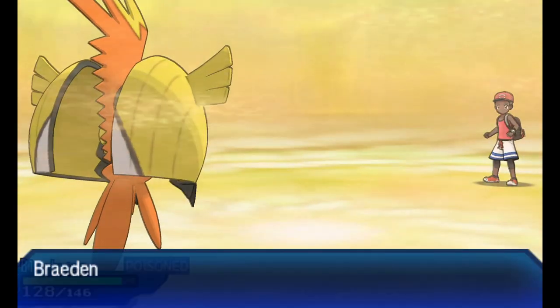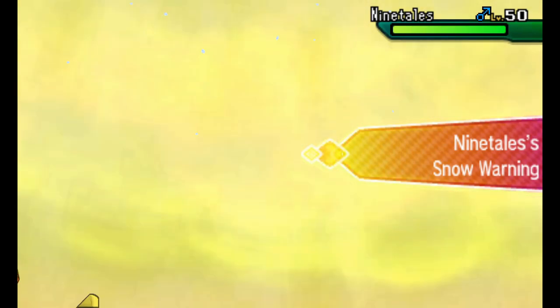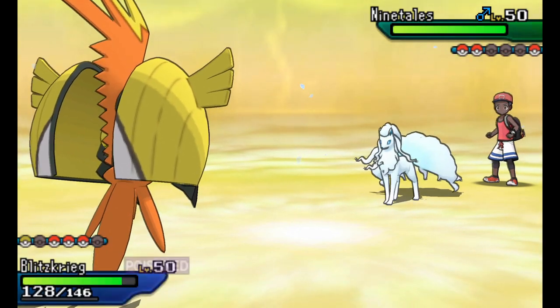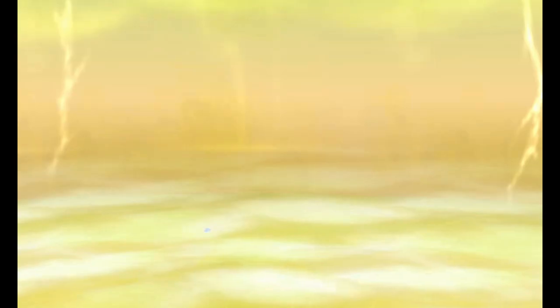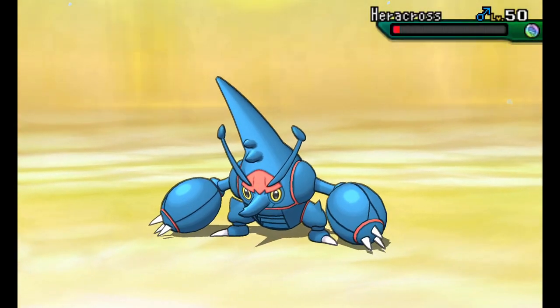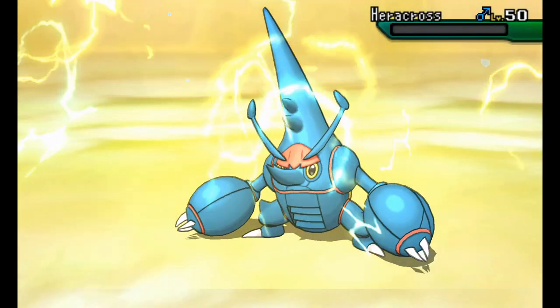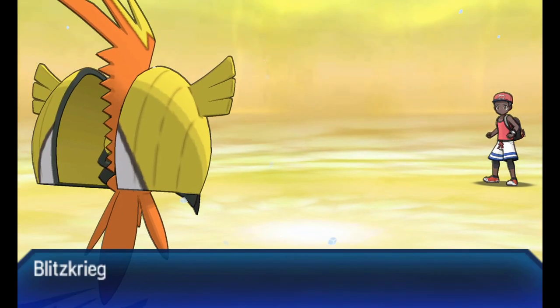Neutral trade there. Going back with Tapu Koko - he does not have a ground type anymore, so I am free to Volt Switch as much as I want. Alolan Ninetales is going to come in. The remaining Pokemon are Alolan Ninetales, Heracross, and Tangrowth. I'm thinking I can start setting up Hawlucha here. Going with Heracross - Volt Switch takes Heracross out of the match, and I'm going to bring Hawlucha in to just start the process of sweeping.